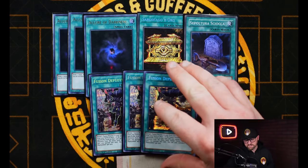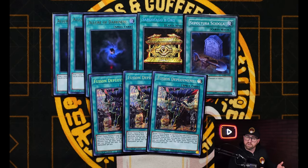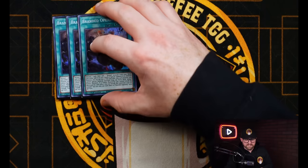We're also playing three copies of Fusion Deployment — not only getting you access to Albaz when you're trying to break boards, but it can get you Cartesia as well. I'm telling you, if Thunder Dragon Dark was a level six, this deck would be insane because then it could be sent to grave with Granganol.